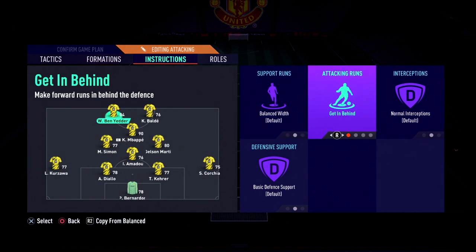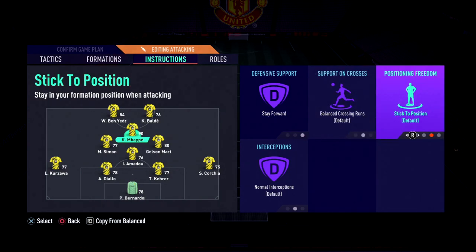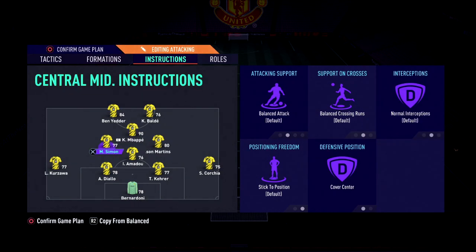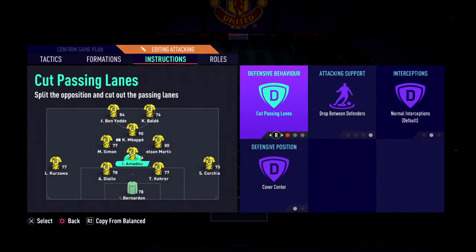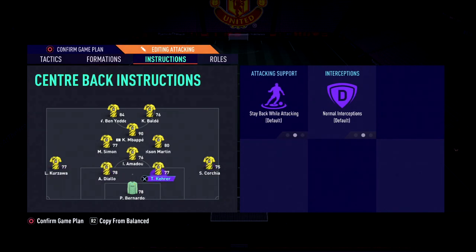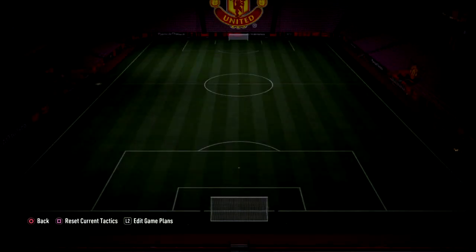In terms of actual player instructions: getting behind on both strikers. For Mbappe, I have him on stay forward on defensive support because he's the fastest player in the team. I did have him on free roam — don't do that, because I find free roam is better with more creative midfielders. Mbappe is more of a finisher, so I have him on stick to position so I know where he is. Nothing on the center mids. On the CDM I have cut passing lanes, drop between defenders, and cover center. I have stayed back while attacking on your fullbacks — if your fullbacks are up there and Mbappe is running the other way, you know you're going to have a hard time.